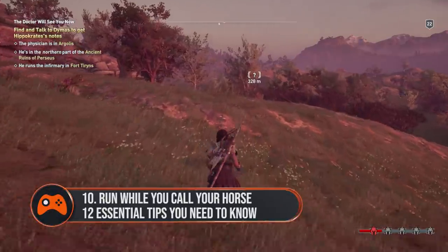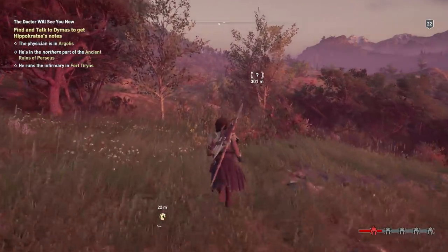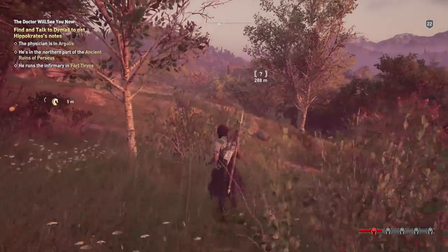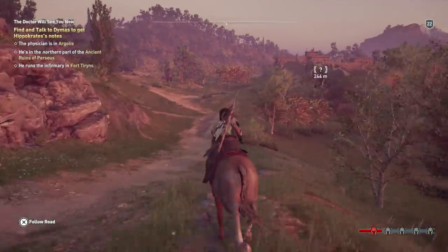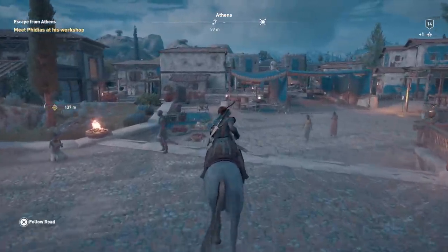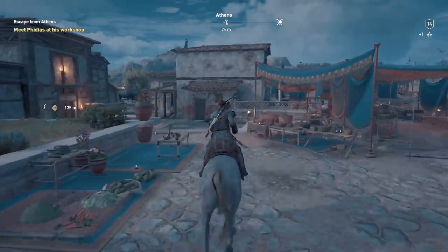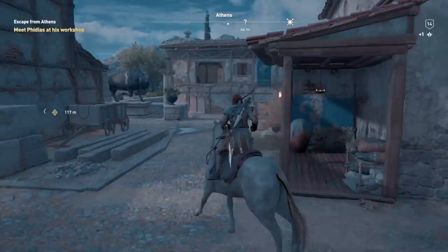It's easy to forget that if you're running when you call your horse, you'll automatically hop on its back as he closes in and then he'll keep running without breaking pace. Most of the time the horses don't like it when you sprint and sometimes get caught out by obstacles, but for the most part you can whistle, leg it and jump on as you go. It saves time because you're already heading to your location rather than standing around, and it looks so so cool.